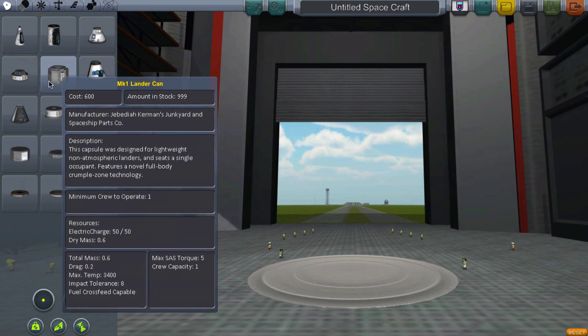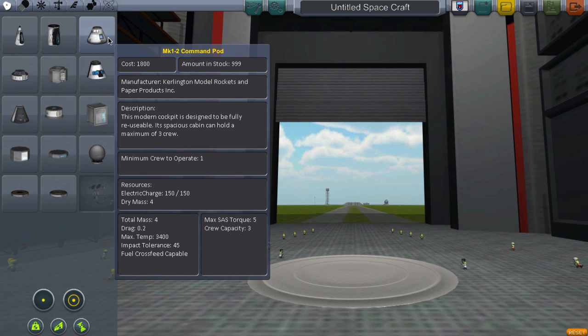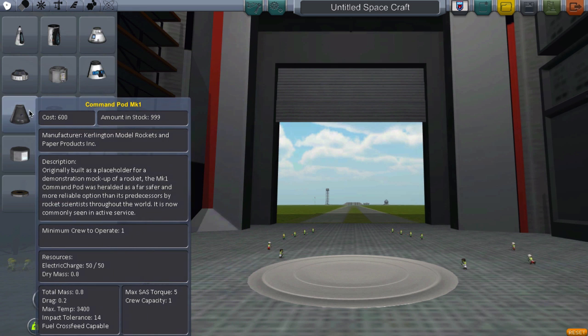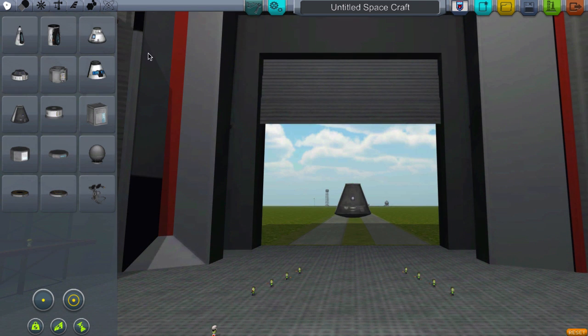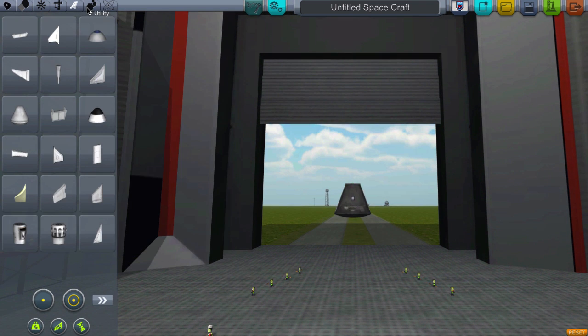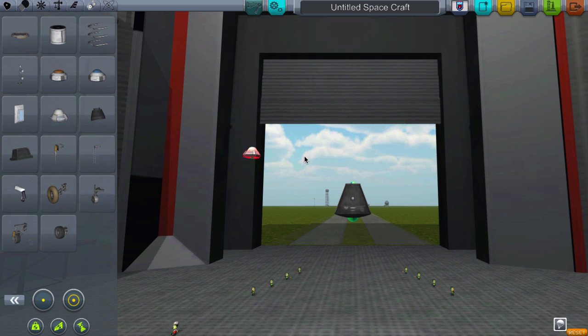So let's start up here in the pod panel, where we find some of the things we need to start the basics of a rocket. You'll see crew modules here — there's another crew command pod, this is a one-seater, and I believe that was a three-seater. So let's start with this basic one. First thing we need to add to the top of this thing is a parachute.